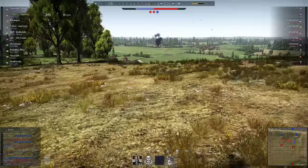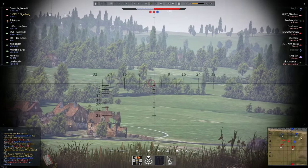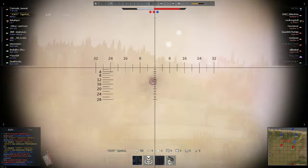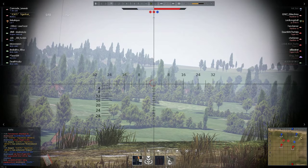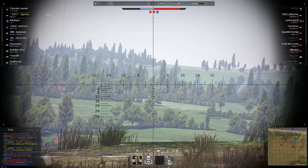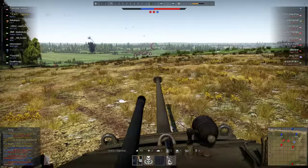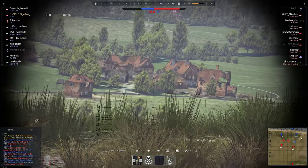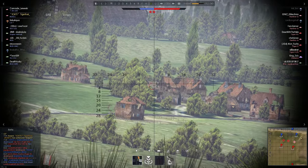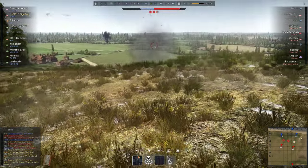I don't know where that Jagdpanzer went. I'm pulling up further and I see something fire from way up in the bushes. I can just barely see a clip of something there and it fires, so I fire towards it. Despite aiming real high it still drops short. Can't tell exactly what it is — I aim higher. I can see it's backing up. I shoot again but don't make contact. And then I see there's a friendly and an enemy — putting shots into it, I get it, and it's a Tiger E.